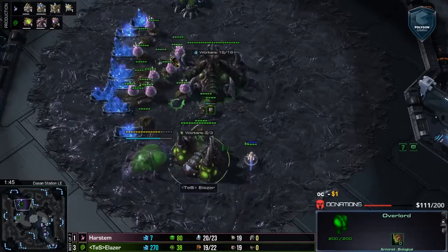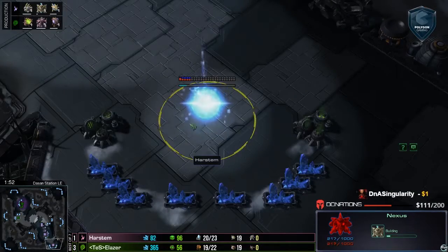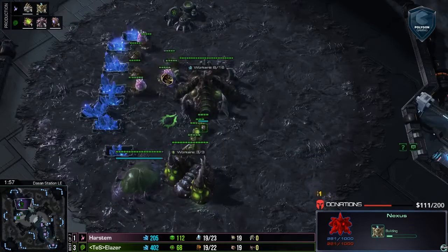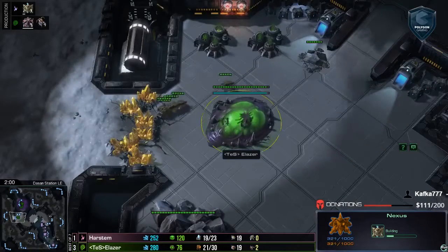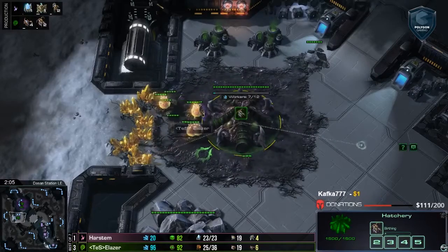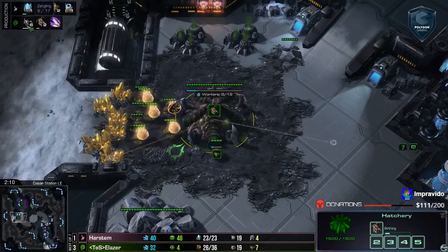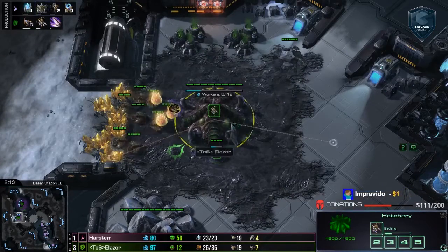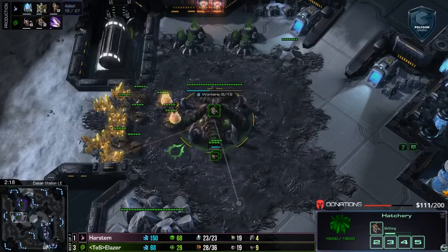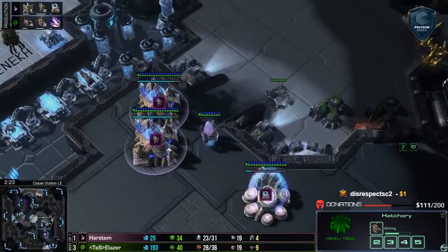Yeah, definitely. Looking at these cameras, we do have Hatch Gas Pool coming from Laser, as we have seen in his typical fashion. He did get the gold, and he is definitely transferring everything over there, really looking to get those quick minerals. The gold advantage for our Zerg player is going to be huge, especially if he goes really heavy lane pressure through the middle — they'll get there very fast around the map, so he can attack from behind and do just as much damage as from the front.